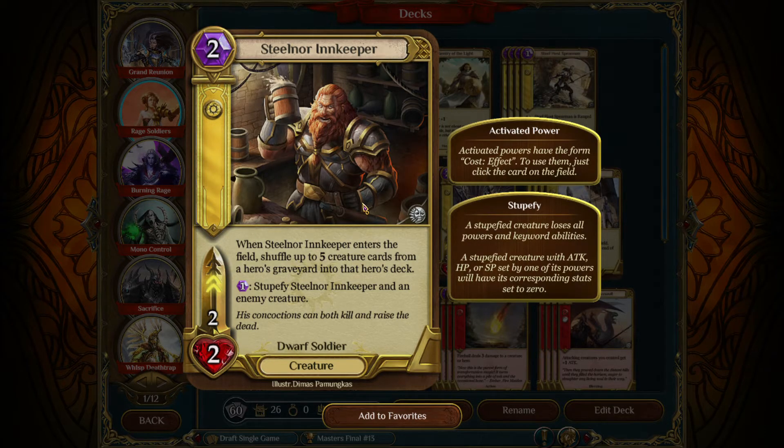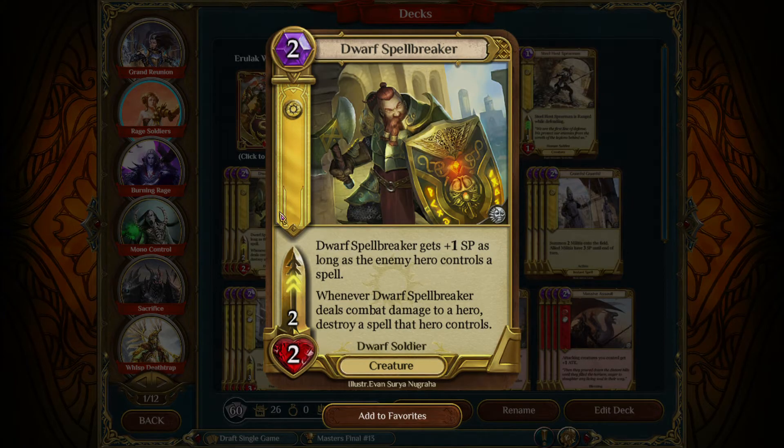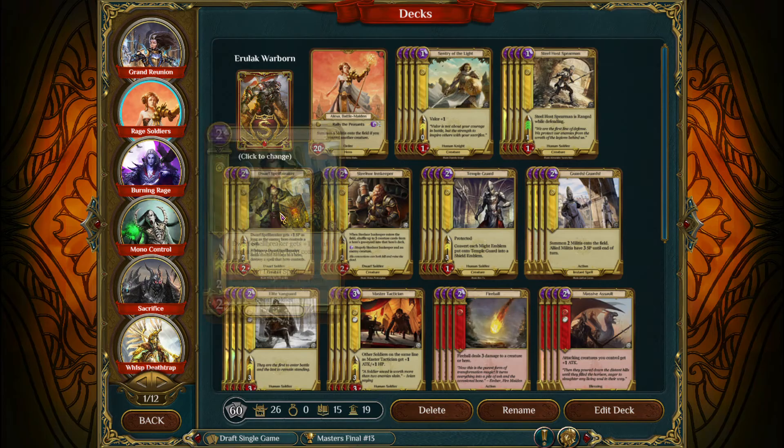We're also playing Steelnore Innkeeper — a little bit worse than it used to be, but that Stupefy ability is still pretty spectacular. The ability to return cards to the deck is useful since there are some non-Soldier cards in your deck, and with decks running Steel Life on the ladder, you might want to get things out of your opponent's graveyard. The other two-drop is Spellbreaker. You could play Militia — it's decent, particularly if you expect a lot of Rage Rush. I'm playing Spellbreaker because there are a lot of random spells I want to take care of: Burning Rage, Radiance, and Tombs are big ones.